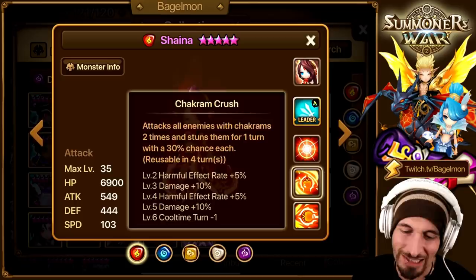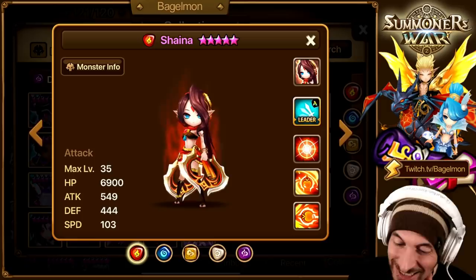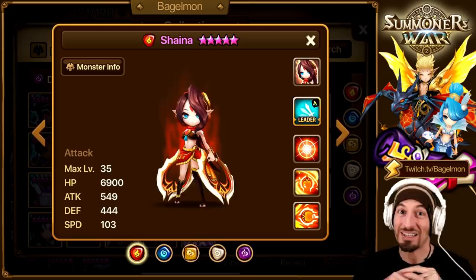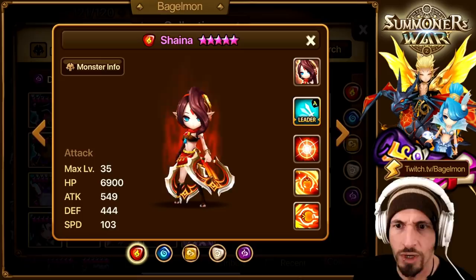She would not be as crazy OP without Shayna. Speed lead, AoE stun, attack gauge pushback, defense break - with the strip, this is the crazy OP part. That's the part that makes arena offense easy. I have her on my Asia account. It just makes everything in the game super duper easy. It's just such an OP combo.